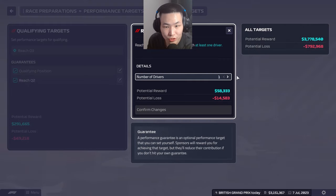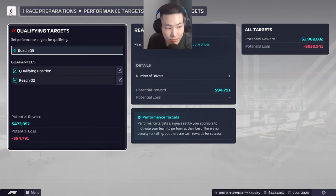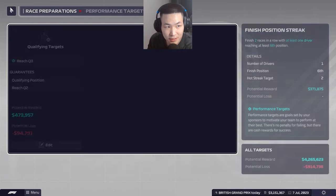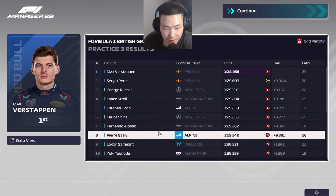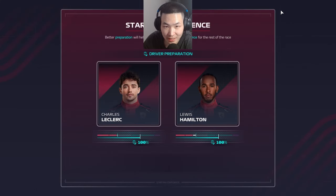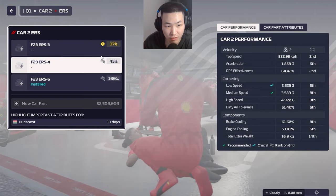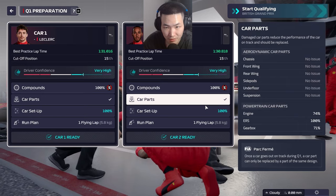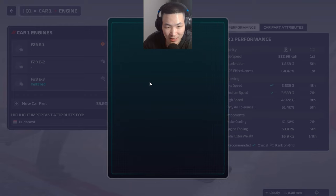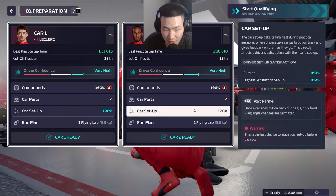Time for the British Grand Prix. We're going to get both cars into Q3 and try to get both into the top five — finishing both in the top four is the dream. Qualifying streak target is top six for now. By the end of FP3 we sit in P17 and P18 because of worn engine components, but we're 100% all around — satisfying to see, with confidence and driver prep both at 100%. Lewis Hamilton had a worn ERS at 45 and 37, so I installed a new one, taking a grid penalty. Leclerc's engine is a slight worry but I splashed the cash — we'll be in debt but we'll make that money back after the weekend.